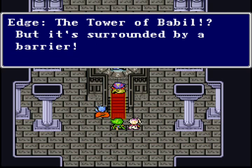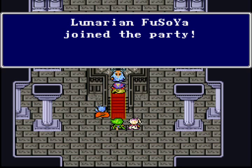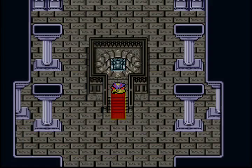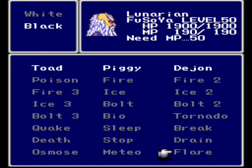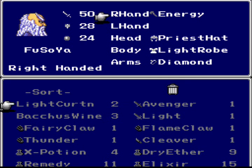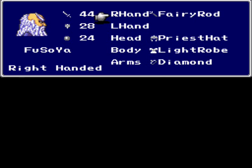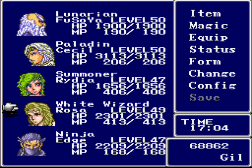Hurry to the Tower of Babel — but it's surrounded by an energy barrier. He can neutralize the barrier. I shall go with you. And we get another party member who's only slightly better than Tela. Although he does have every white and black magic spell in the game, he hardly has the MP to use very much of it. He does have Meteo, Flare, and some other good spells that we're gonna make use of. So let's equip him appropriately — I'm going to give him the Fairy Rod to boost his wisdom, which will boost his black magic a lot. Then I'll move our party members around so that the three mages are in the back row and the warriors are in the front row.